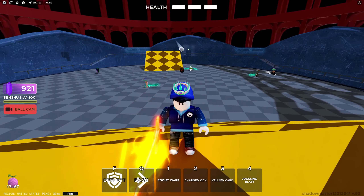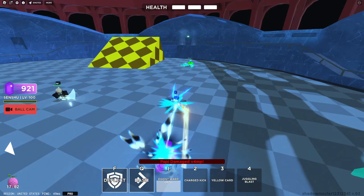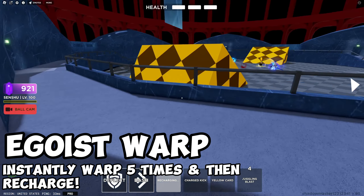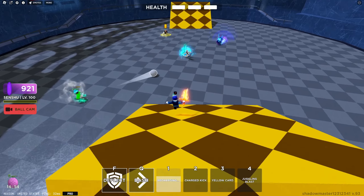Let's use our abilities. First is Egoist Warp — you just zap around 5 times. It goes pretty far. You can really get up to people, like Gazel's phase dash. It's okay.